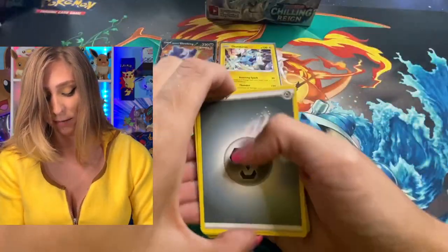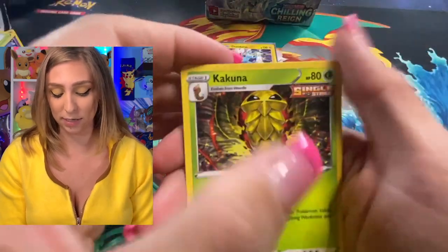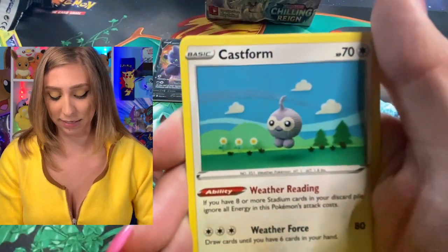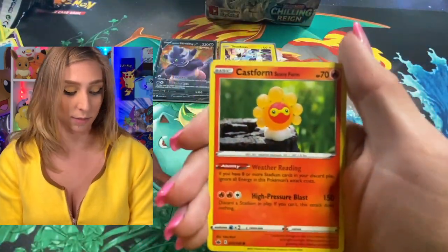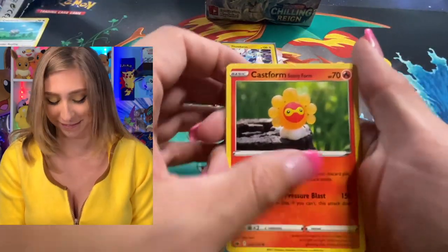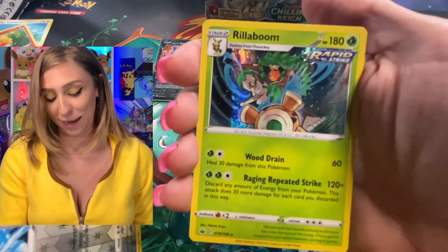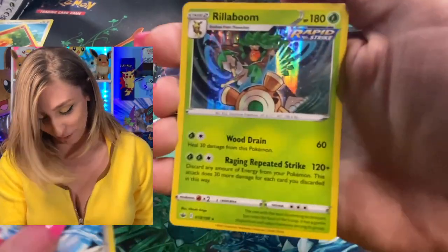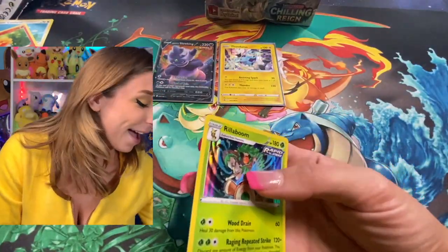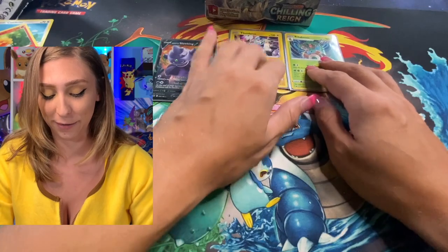Steel Energy. A Trim — get the hair out of my face. Path to the Peak, Kakuna, Clobbopus, Golett, Ledyba, Castform, Castform again — which Castform do you guys like? Let me know in the comments. And for our reverse rare, we have Rillaboom — I love him, he leads my team in Sword and Shield!